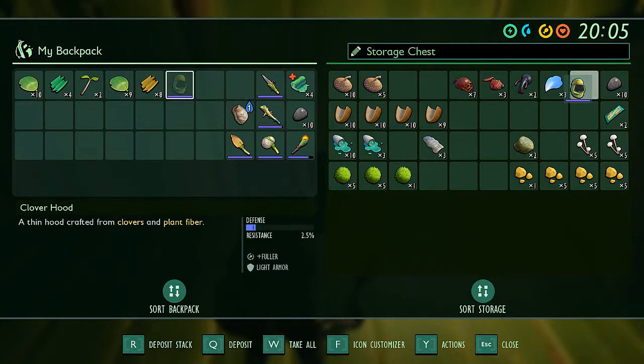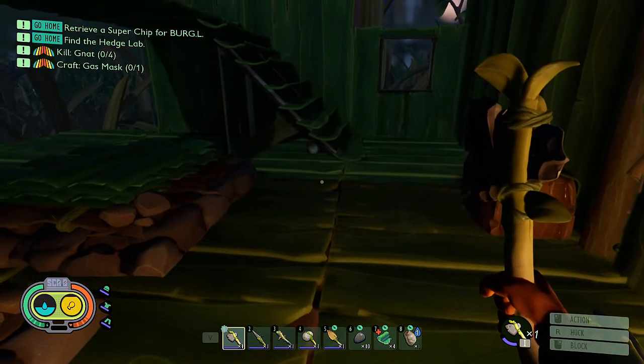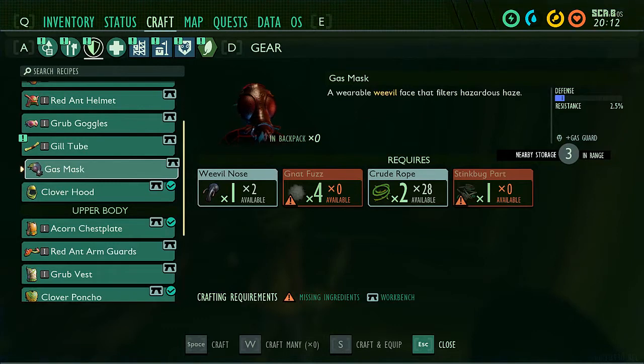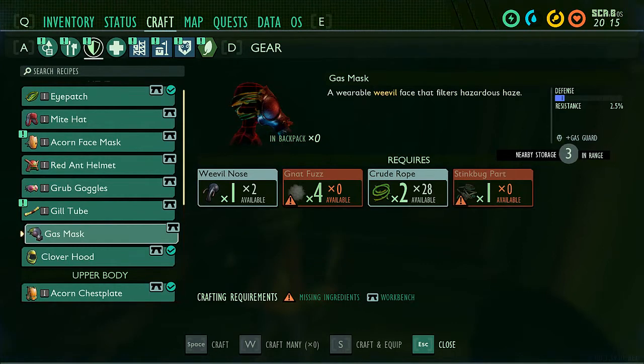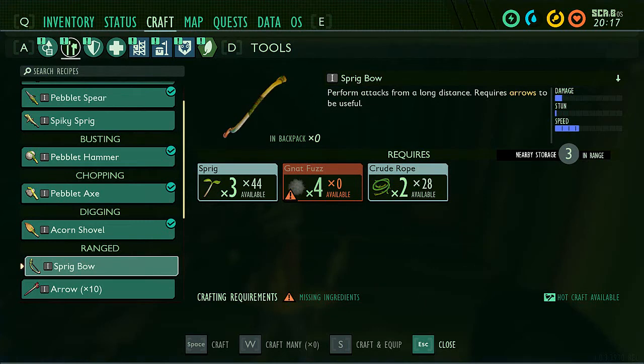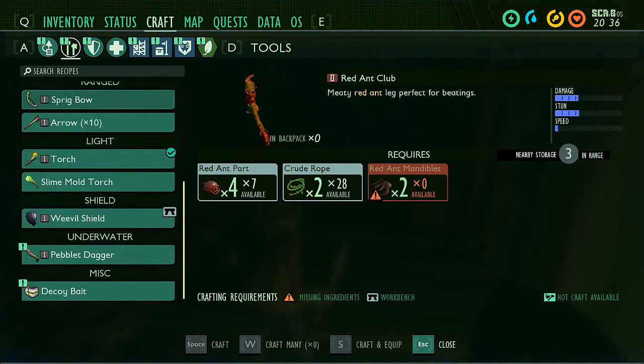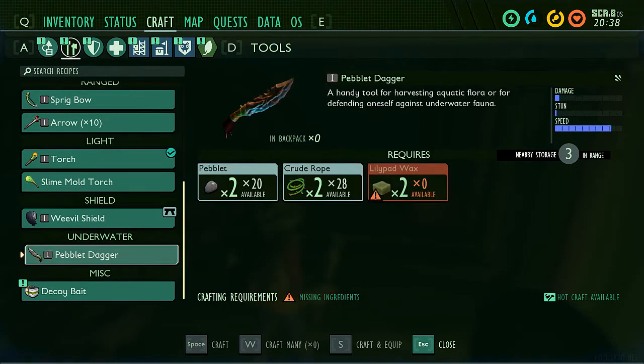The miscellaneous stuff - I'll have to get some clay and make a place to store that. Craft a gas mask - I don't think that's going to happen anytime soon because I'll have to kill the stink bug. Where's my bow? The sprig bow needs nat fuzz and I think I only collected three. Next episode I think we're going to go back to the other base, pick up some clay, get some more gnats - remember how they were around that little pool of water near the mysterious machine.